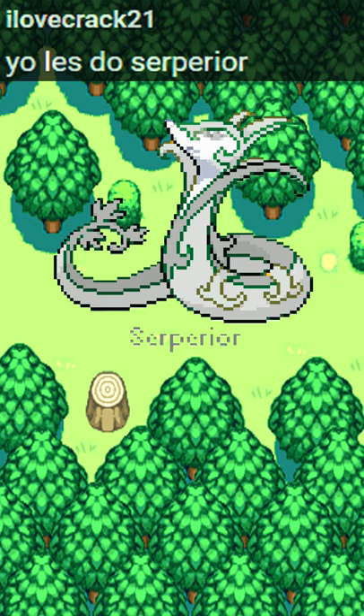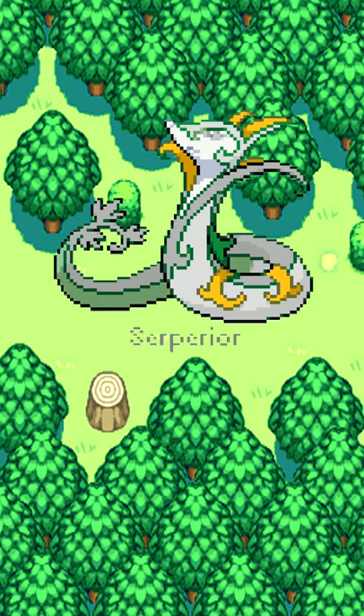Serperior usually raises its head to try and scare its opponents. It has the power to stop the opponent's movement with just a glare. However, when neither of those tactics work, that's when Serperior gives its all in battle. This Pokémon is also able to take in solar energy, which it can boost internally.